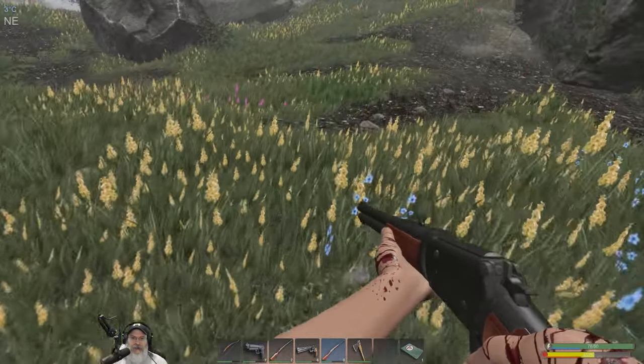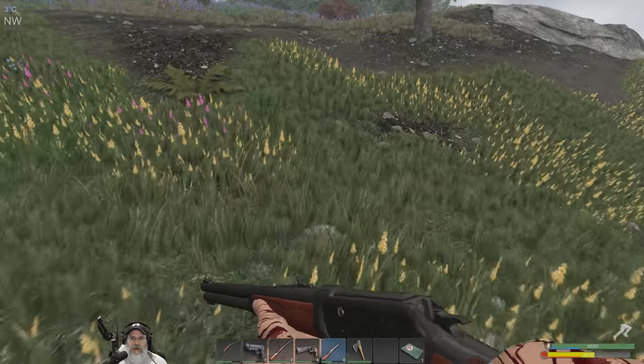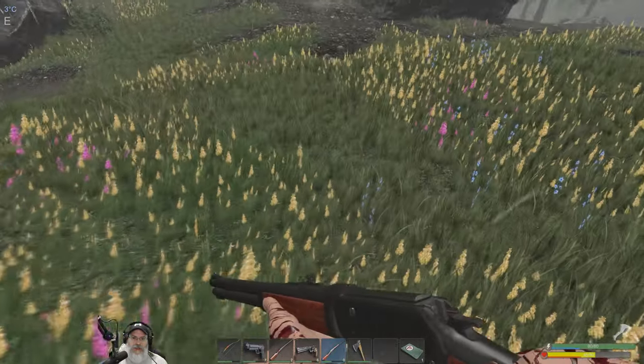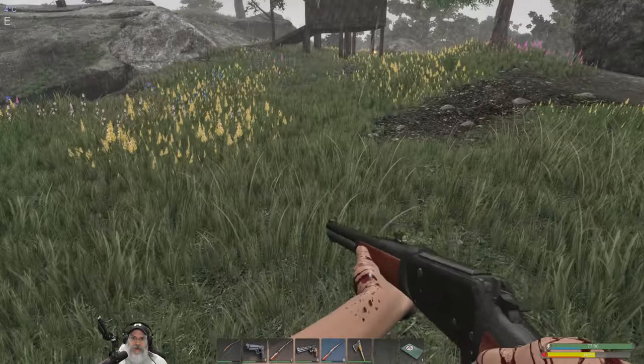We're going to go back to the base really quick, grab our extra picks, and then break in here. All right, where did I kill that guy? Oh, so hard to find those backpacks. I know it's got the little white icon but that doesn't show up very well, especially when you have a bunch of white rocks and stuff around too.